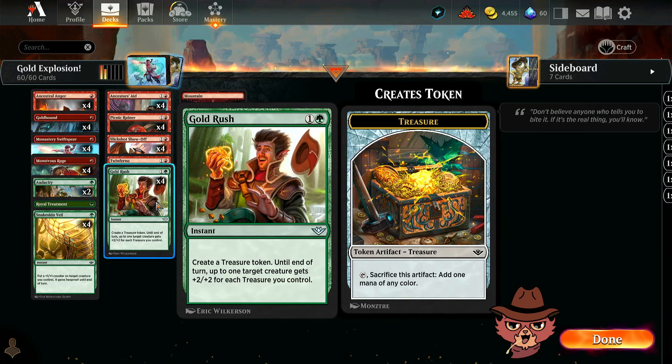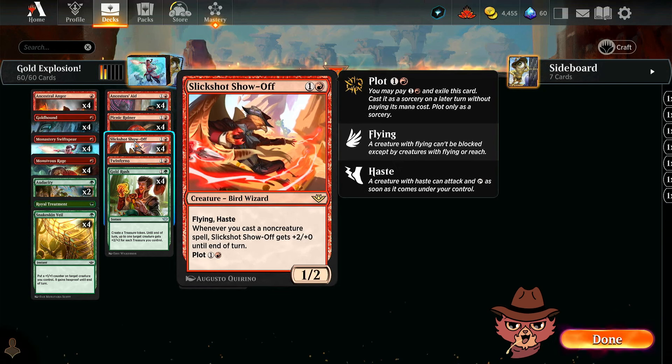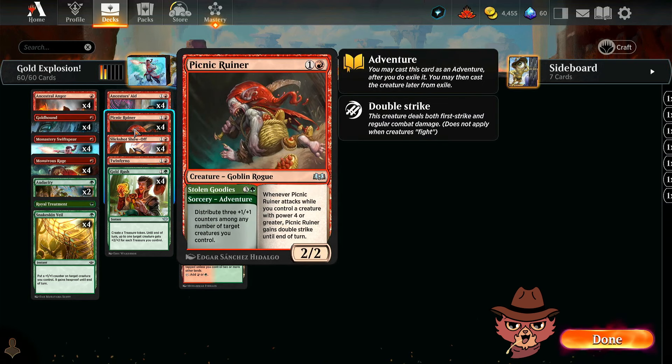For the whole concept of explosion, Slick Shot Show Off had to make the cut. Everyone and their grandmother is playing Slick Shot Show Off. It's a two-mana 1/2 flying haste with plot for one red — you can exile it, then cast it for free as a sorcery on a later turn. You use plot when you know the opponent is going to remove it, then try to have a really fast explosive turn by playing it for free later on.